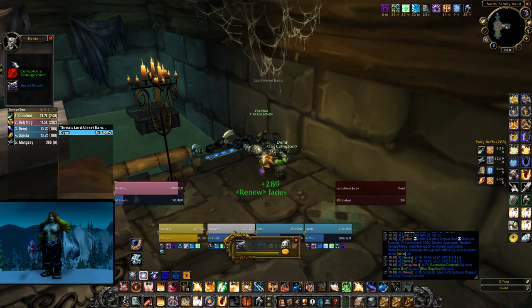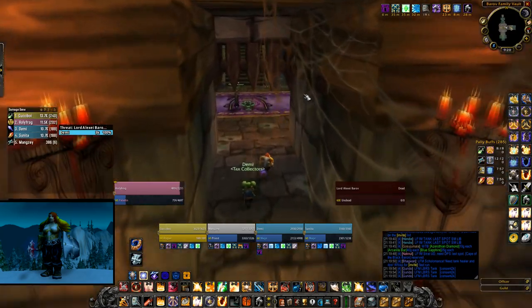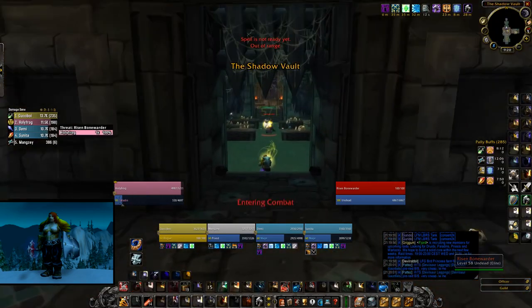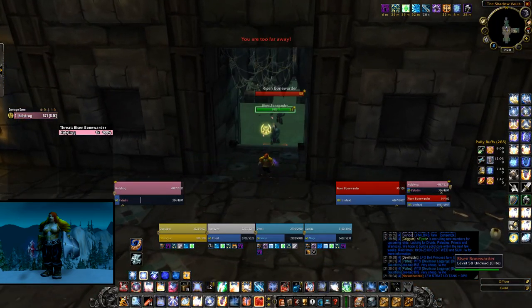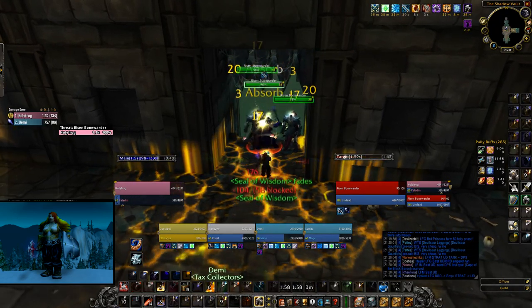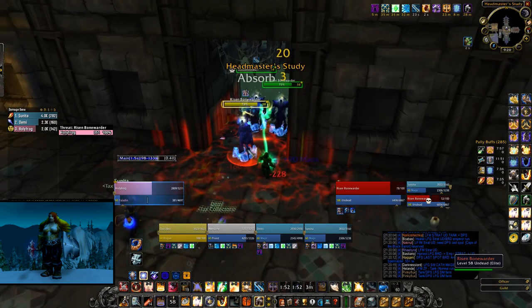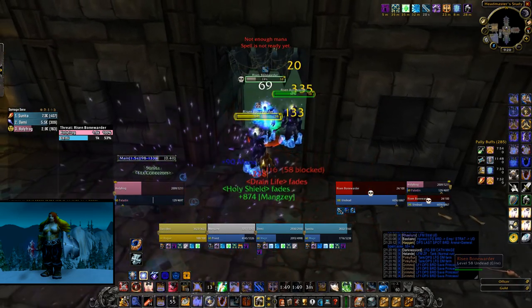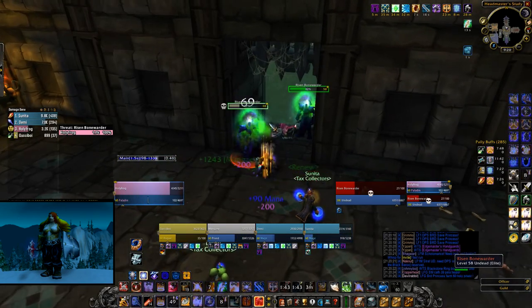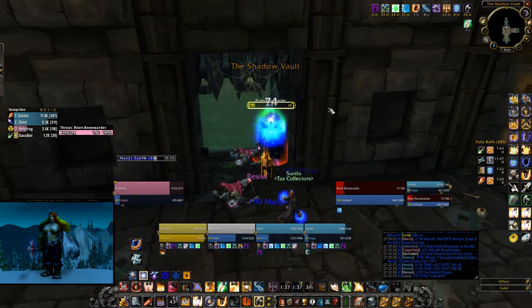The thing with Judgement of Wisdom is it's not a proc per minute and it's not based on your weapon speed — it's just the same chance to restore mana regardless of how fast you're attacking. So my preferred choice of weapon for a Paladin tank would be a fast weapon. In this video I'm using a 1.5 speed Flurry Axe, which is my favorite weapon to use. On targets judged with Wisdom, when you attack fast and get the extra attack procs, you're actually going to be restoring a lot more mana than if you used a 2.5 speed weapon or even a Thrash Blade, which is around 2.7.